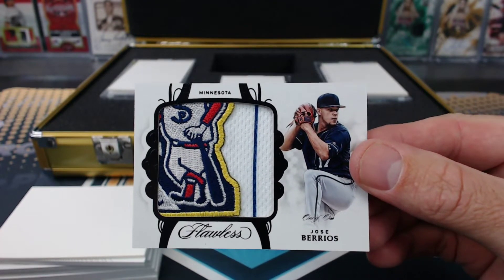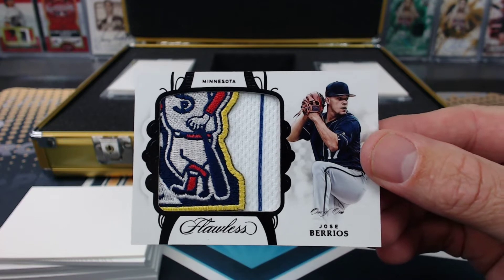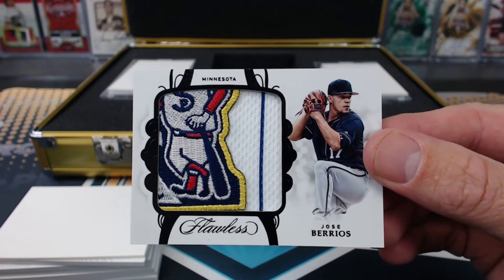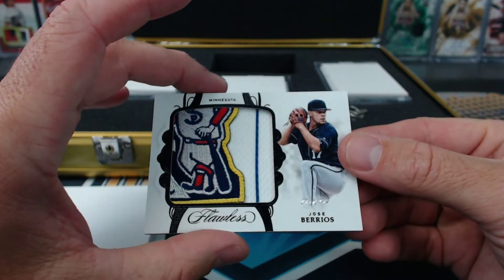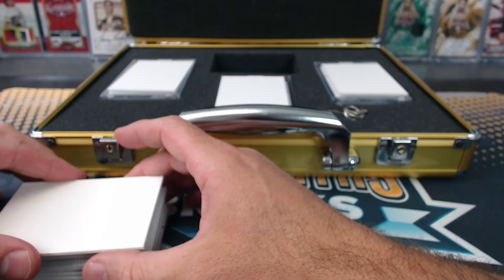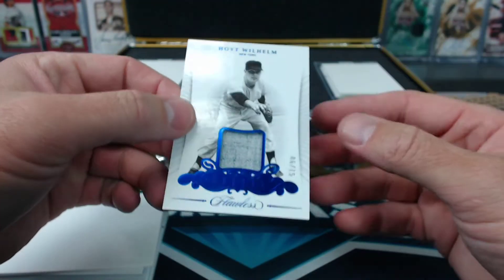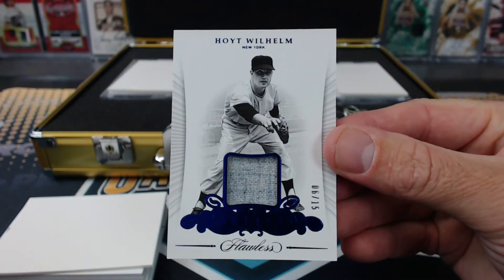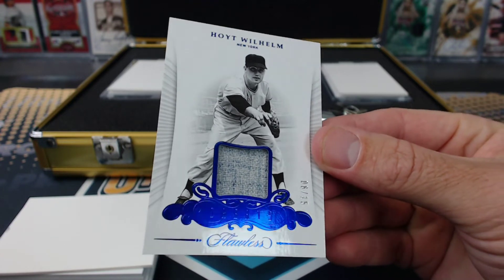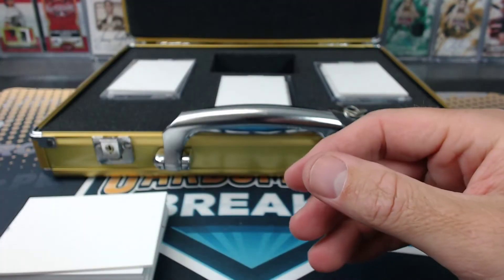Golgari Longlegs — you're one spot. Little twins guy, that's one of the Minnesota Twins. We have Hoyt Wilhelm, 6 of 15, UCCF, Blue Sapphire Greats Relic.